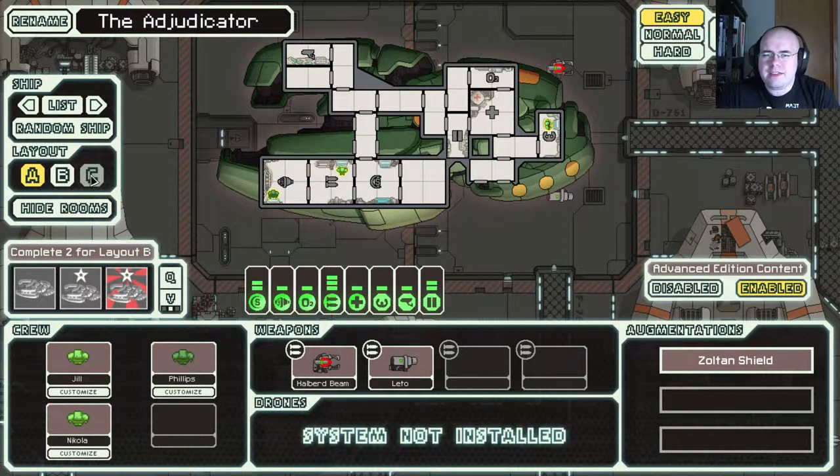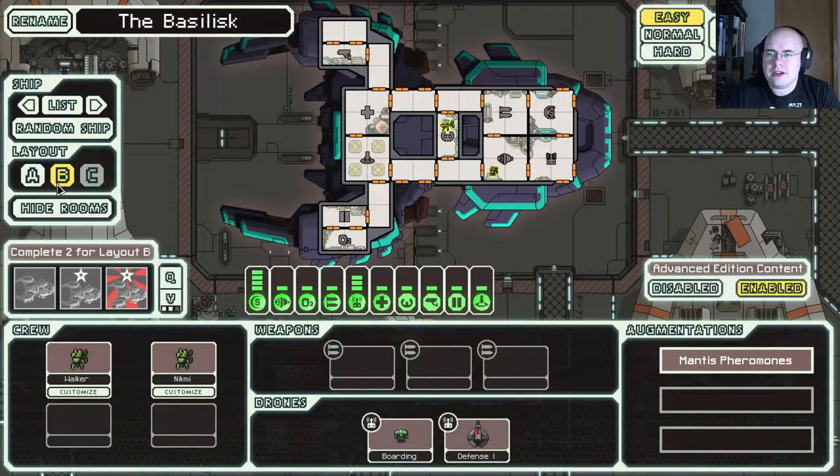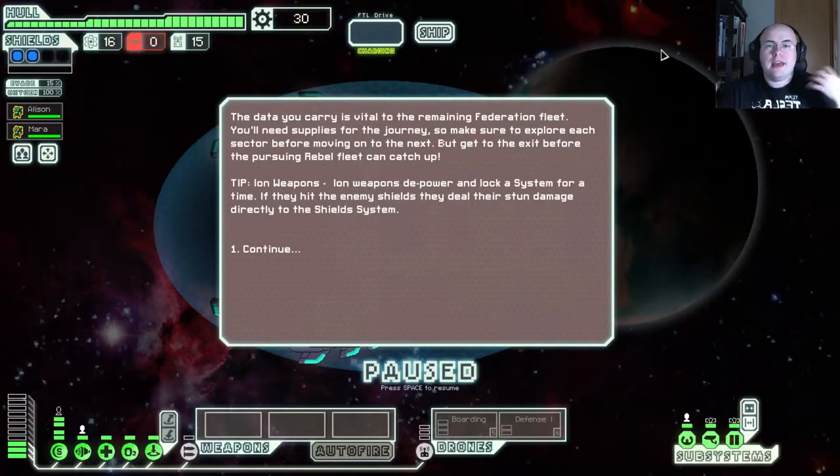Some of the advanced content I still haven't unlocked, like the C-class on all of the ships. I'm trying to figure out what I want to do. I wouldn't mind trying a Basilisk on advanced mode. This is the one I've done most on normal. So if you're not familiar with FTL, the idea is that you are the last remaining member of the Federation fleet that has vital information, as it kind of says on the screen right now.